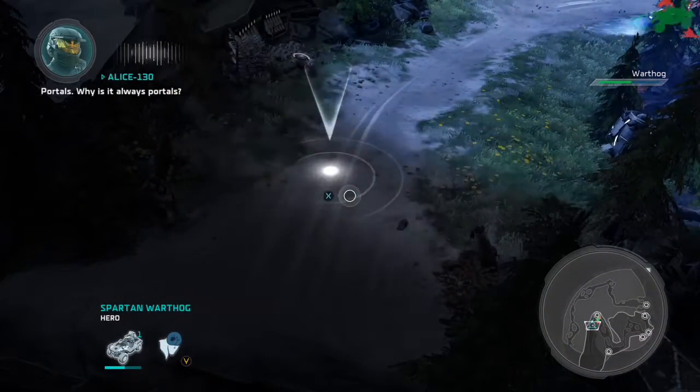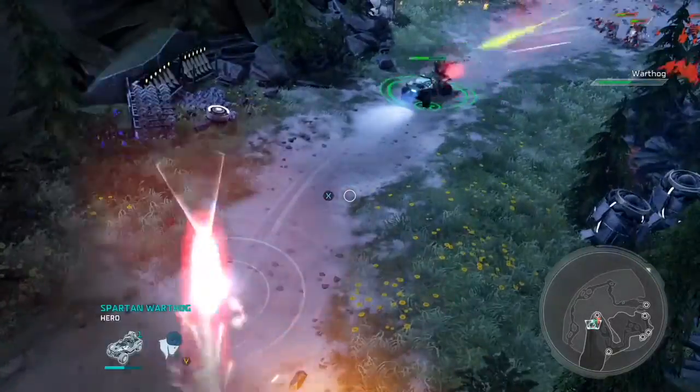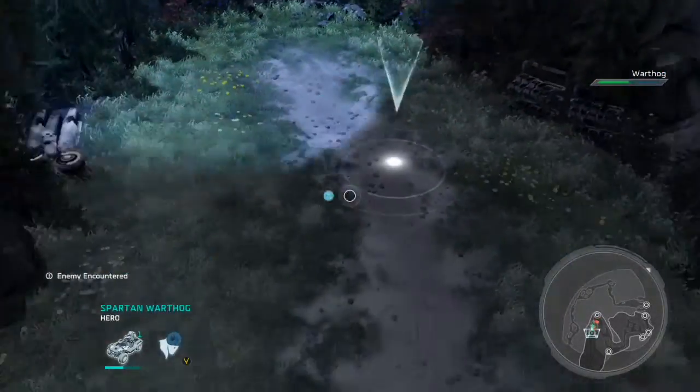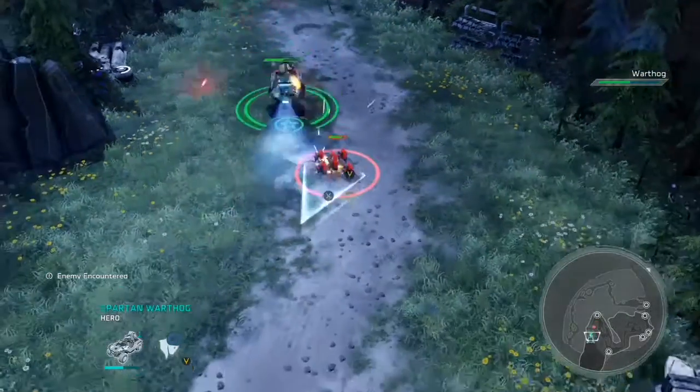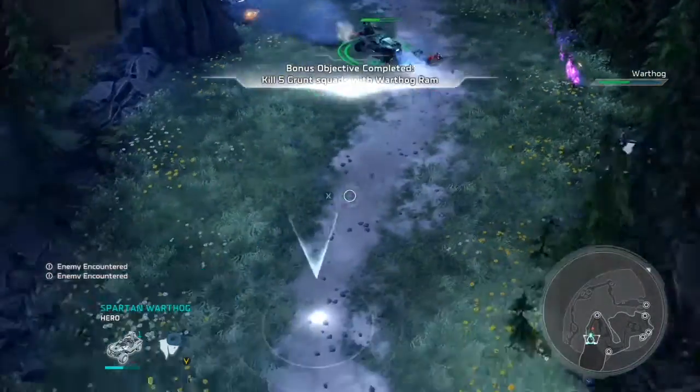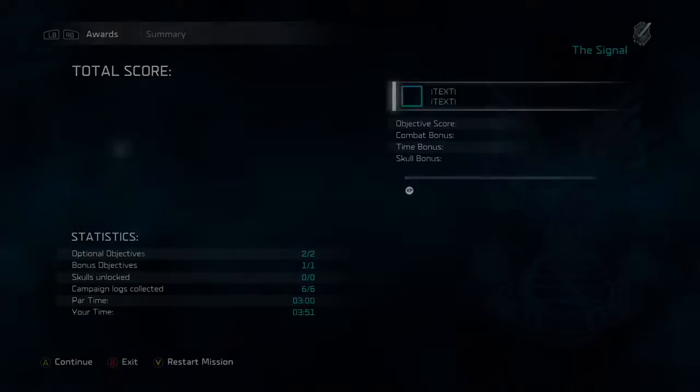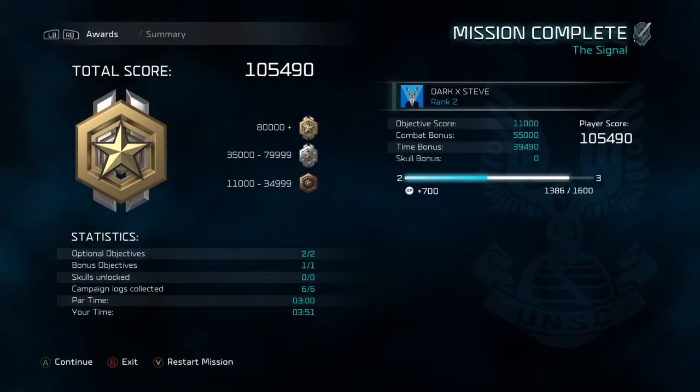It's because all you have to do is headbutt them — other than that there's no danger at all, no skill required, nothing. So everybody should be easily getting a gold here, although on my first playthrough I did get silver because I didn't hit any Brutes. Your finish line is just around the corner here — you're going to activate the teleporter and you're out of there. And there you go, there's a gold, and your achievement pops.